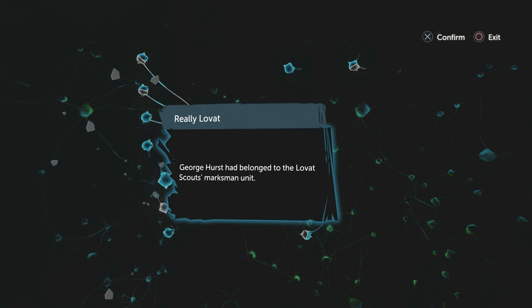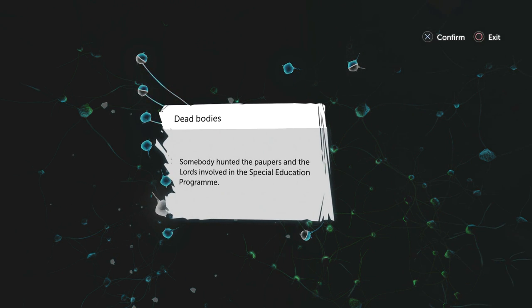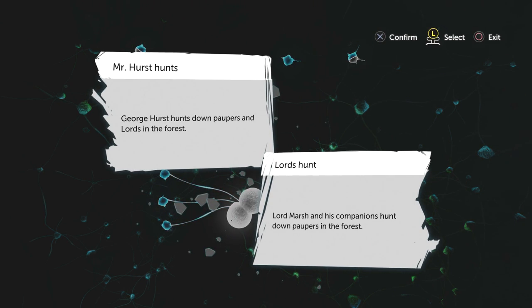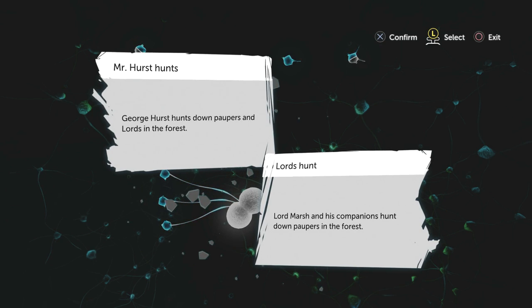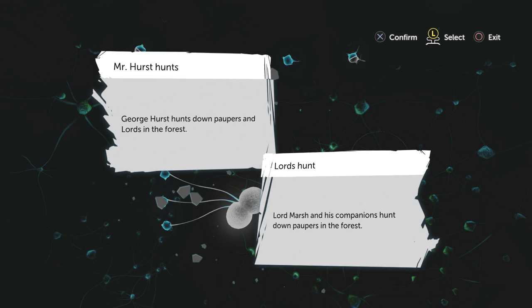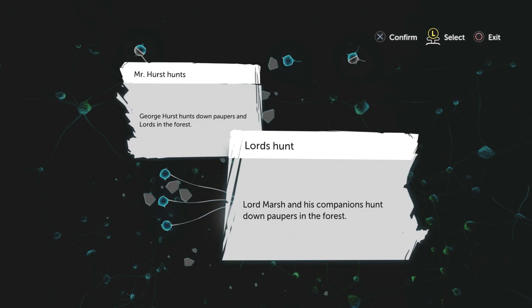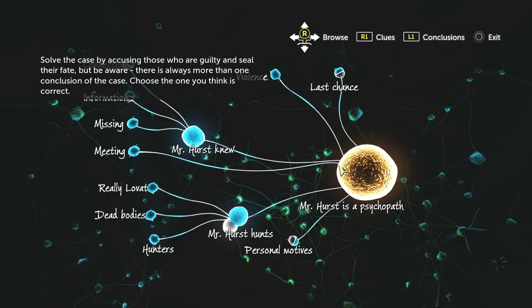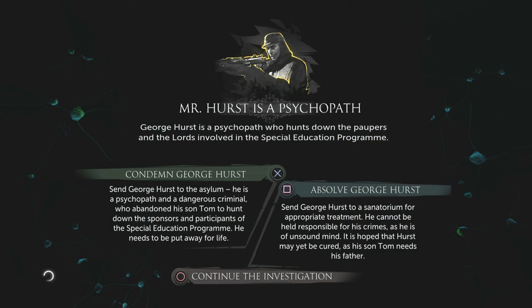George Hurst belongs to the Lovett Scouts marksman unit. Somebody hunted the paupers and lords involved in the special education program. So we've got dead bodies. George Hurst hunts down paupers and lords in the forest. Lord Marsh and his companions hunt down paupers in the forest. I think he hunts down both of them. Solve the case by accusing those who are guilty and seal their fate. George Hurst is a psychopath who hunts down the paupers and lords involved in the special education program. Send George Hurst to the asylum — he is a psychopath and dangerous criminal who abandoned his son Tom to hunt down the sponsors and participants of the special education program. He needs to be put away for life.